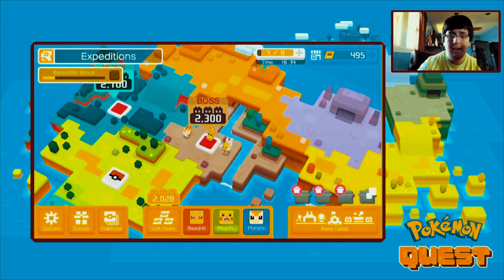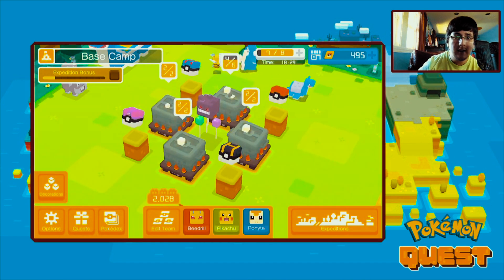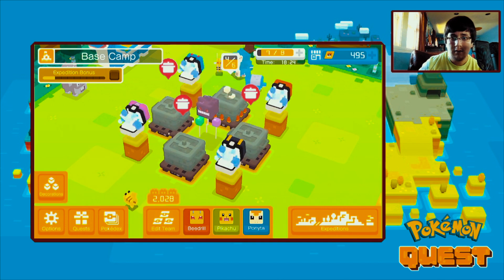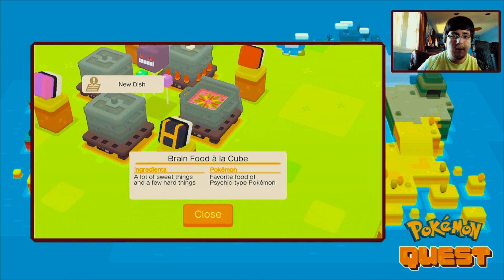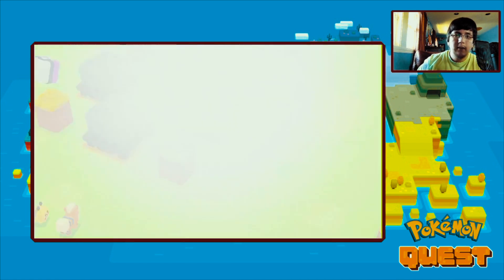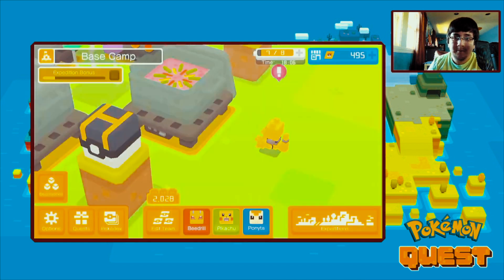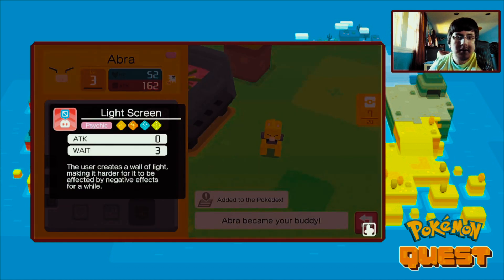Let's go over with the pots. So what we have here with the pots is we got these three exciting pots to show you. We're gonna give you guys the brain food la cube, so let's open this one. What we have inside is the Abra - there it is - level three with the moves of light screen.